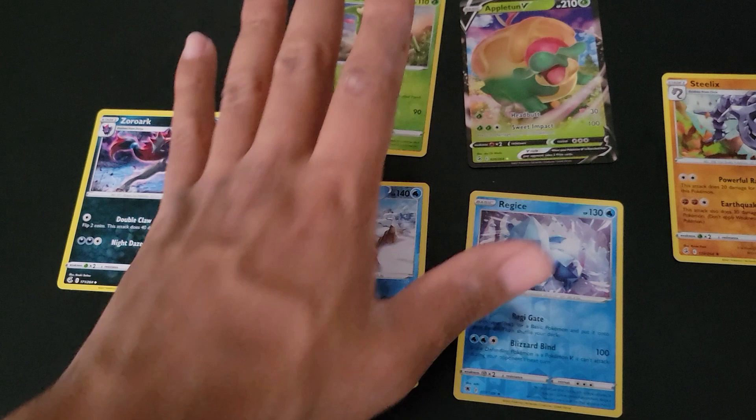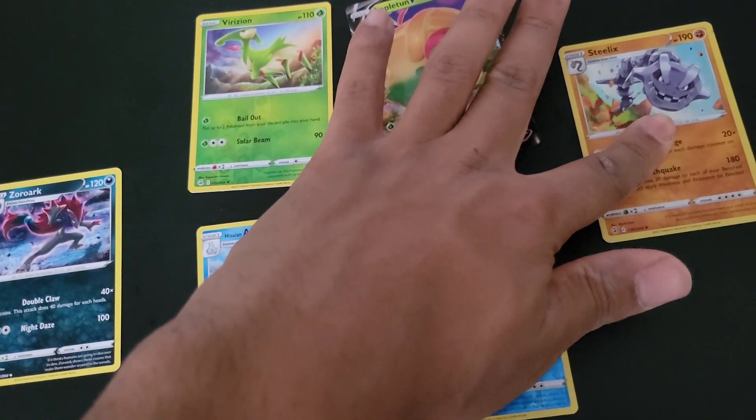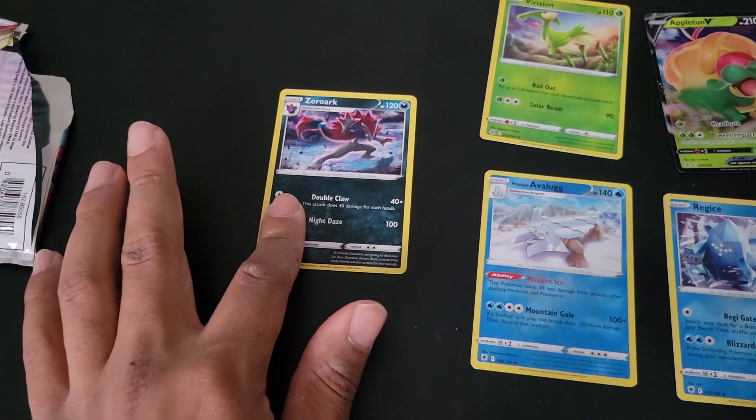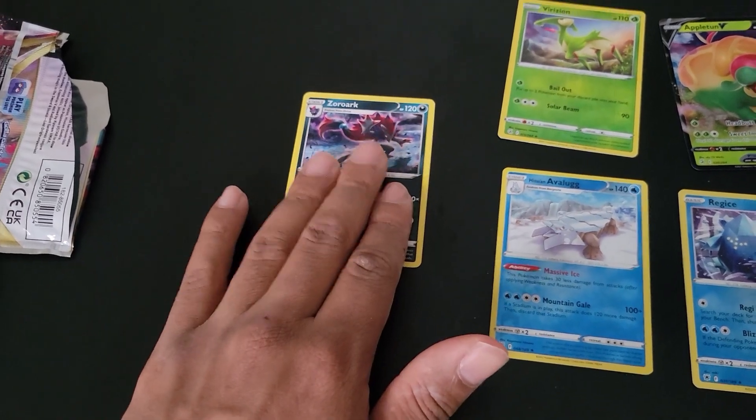We could go over the highlights real quick. There's actually only one highlight. A lot of the hits that I got are reverse holo rares, such as these. I got me an Appleton V, a holo Steelix — I think I already have one, so that's my second one. But this is the highlight for me because I don't have the Zoroark yet. I mean, I do have the type, but I don't have the art. So there we go right there.